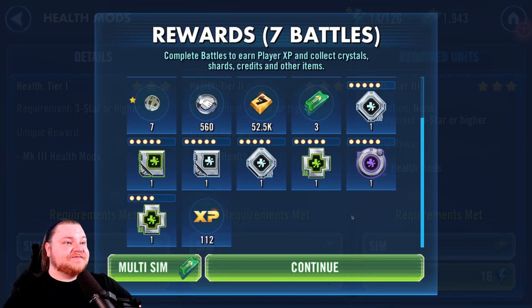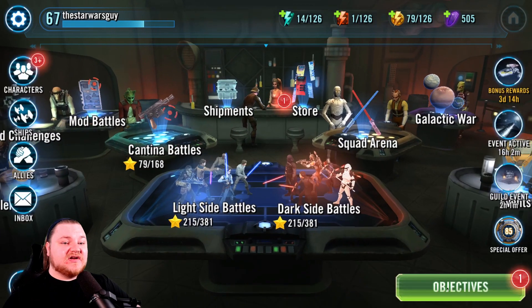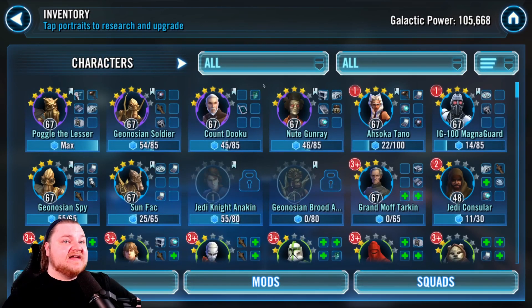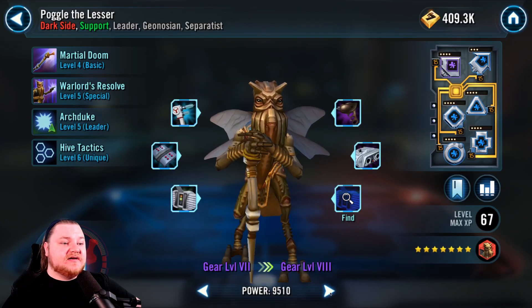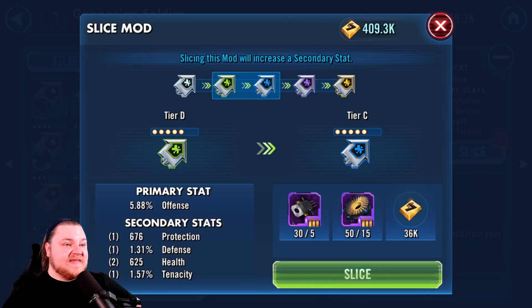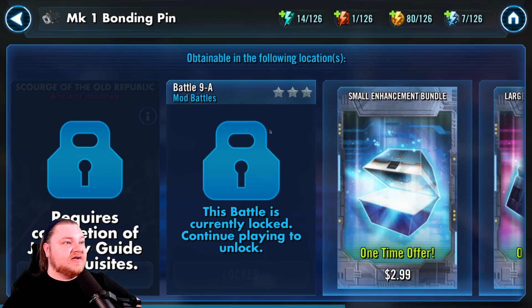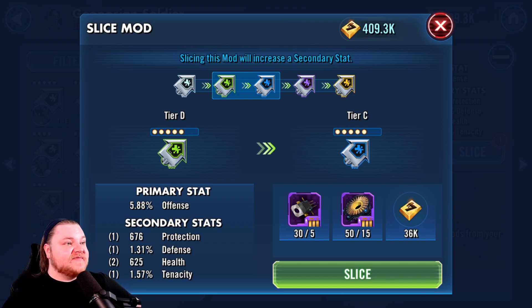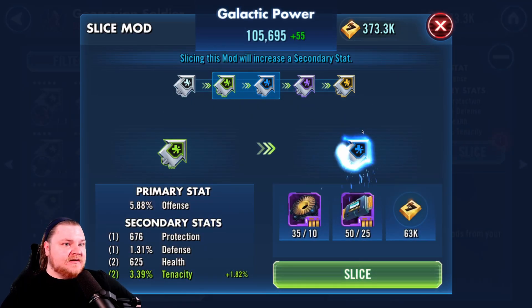That's a pretty good mod right there — five-dot purple. Any of these five-dot mods you can slice, and we've never talked about that before. Slicing is when you take a mod to the next color level — think of it almost like shards on a character. I did some slicing on Geo Soldier because he had garbage mods. These little red dots tell you they are ready to be sliced. Click on it, click Slice, and then you farm these materials. We can't do it yet because that's the last stage of the mod battles — you have to complete those first. Once you have the materials, it goes from tier D (green) to tier C (blue), then purple, gold, and there's one more: when you slice a gold mod it becomes a six-dot mod, which looks gold all over.